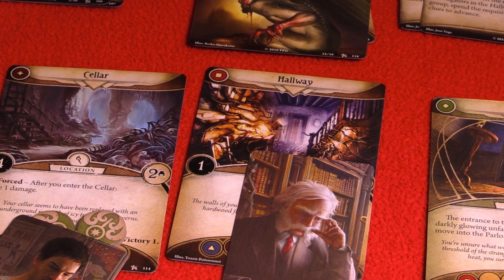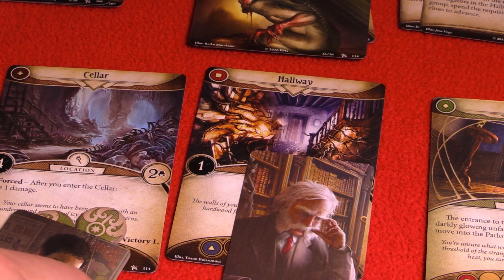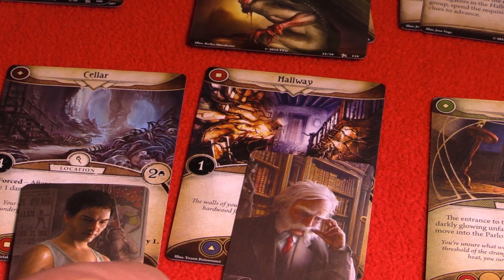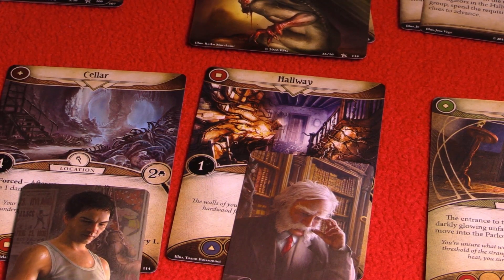Harvey is in the hallway, his arms perhaps full of books and papers. He yells down the steps for Cho, who's still in the cellar with Wagner, to get up here and bring the stuff he's got. Let's see if we can get past this magical barrier and into the parlor.